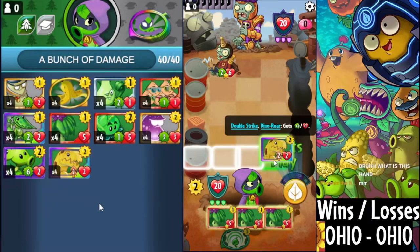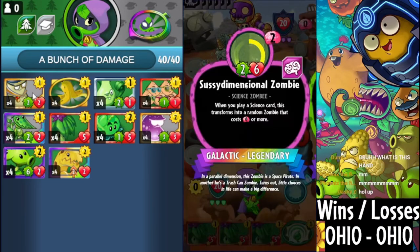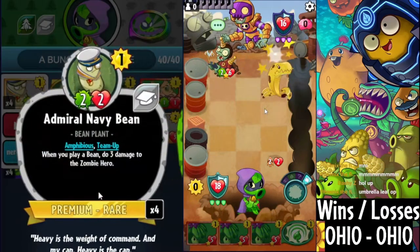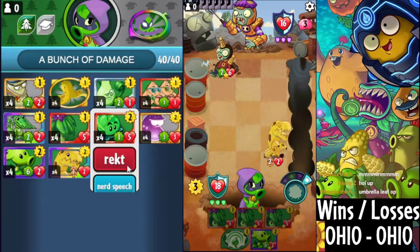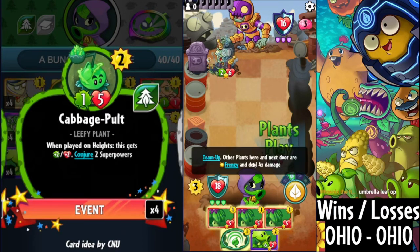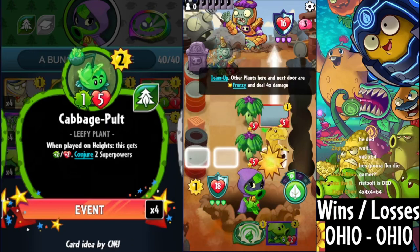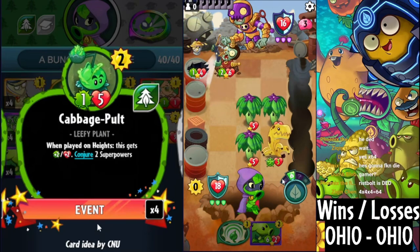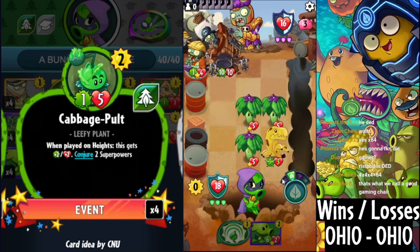The rest of the deck is trying to fit into the theme of winning as fast as possible. We have two backup plants that combine very well together. Admiral Navy Bean will help us push lots of early damage that our opponent isn't able to prevent, so that our big damage pushers can deal the final blow. We also have Cabbage Pole, which is now an incredible 2-cost card — a 2-cost 1-5. When played on Height, this gets 2-2 and Conjures 2 Superpowers, which are incredible at pushing through more damage and providing board control or stat buffs and strong effects like Time to Shine.